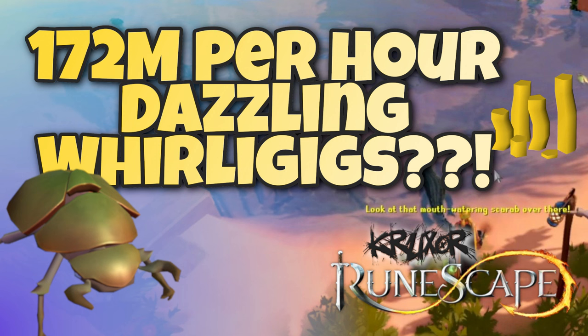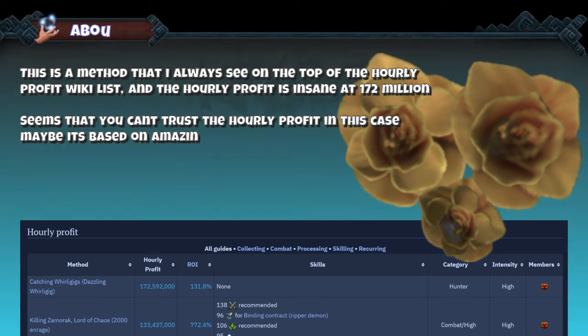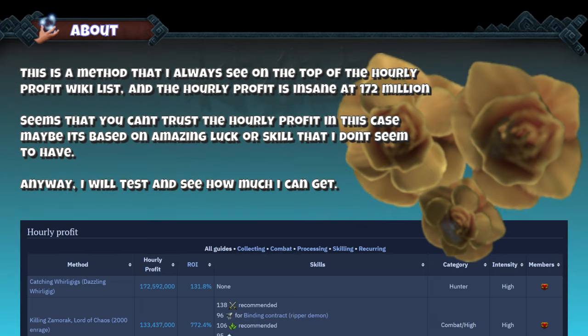Can we get 172 million claimed GP per hour with dazzling whirligigs? This is a method I always see at the top of the hourly profit wiki list, and the hourly profit is insane at 172 million. It seems you can't trust the hourly profit in this case — maybe in any case. Maybe it's based on amazing luck or skill that I don't seem to have. Anyway, I'll test it and see how much I can get.